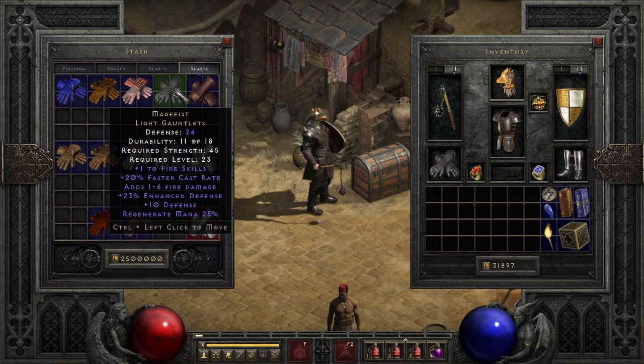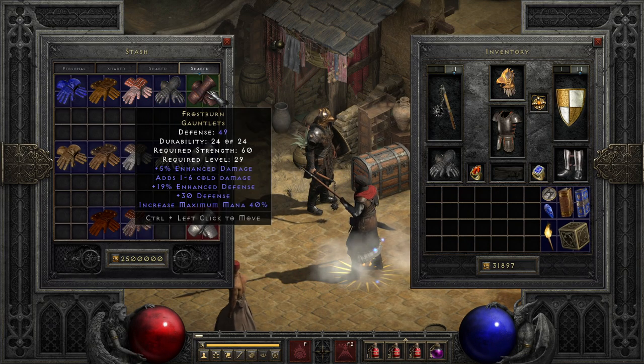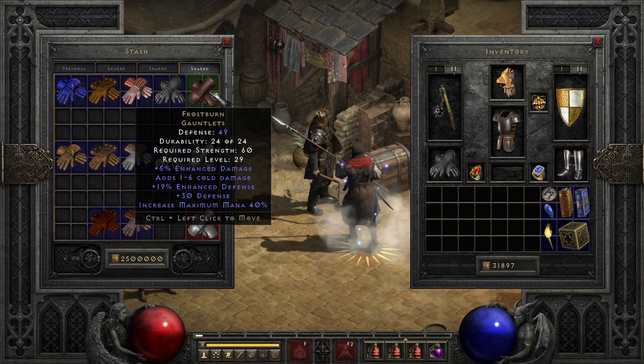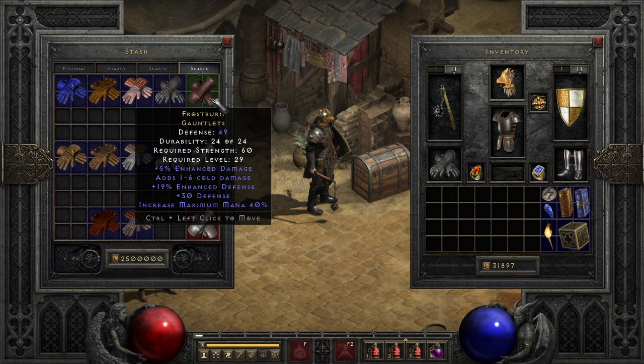The last of the normal uniques is a pair of gloves that have been highly sought after at times, but fallen off a bit with time, especially thanks to the introduction of merchants selling mana potions, and that is Frostburn. With massive increased mana, a pinch of off-weapon enhanced damage, and a pinch of cold damage too, they're fairly decent gloves, especially if you nab them on a solo self-found run. While I rarely use them anymore in endgame builds, they do have quite a few fun uses even in the modern game if you step off the trail of the meta into the more interesting mid-game builds.